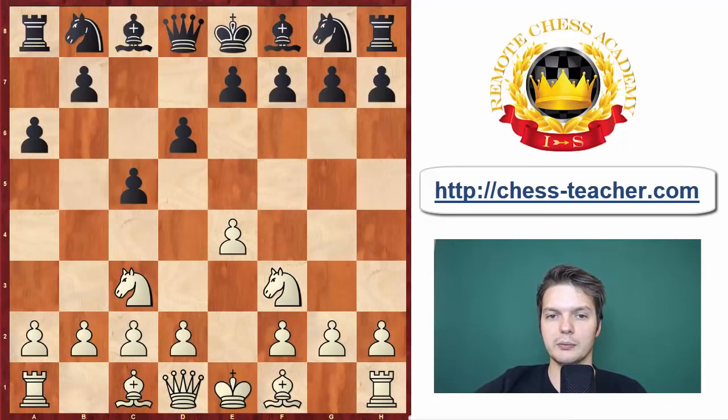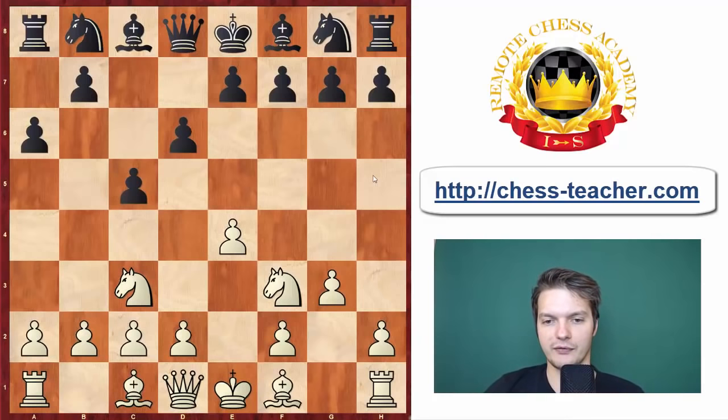A6 — clearly Black is prepared for the Najdorf. If d4, then after the exchange of pawns in the center, Black is going to play Nf6, which transposes to the Najdorf variation. Instead Firuzja went with g3, and this is why I like this game so much — he plays a variation I play myself with quite nice success, and he showed me one idea I didn't know about.